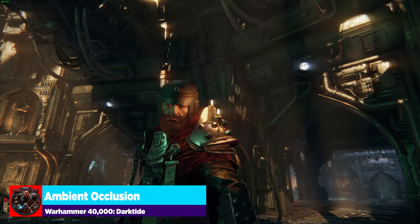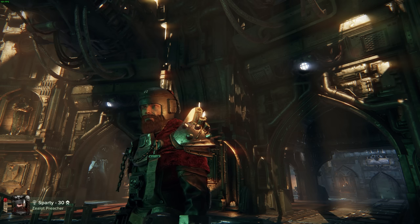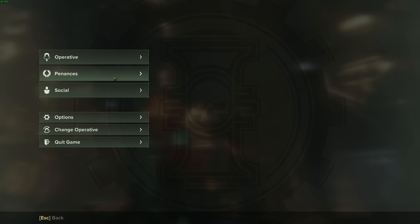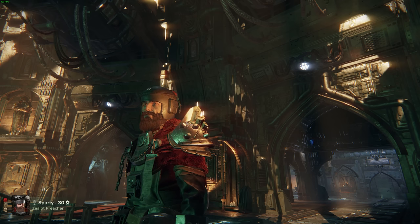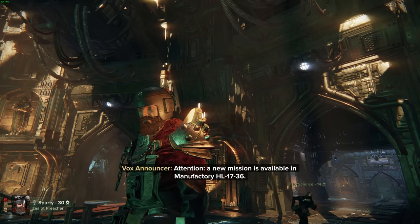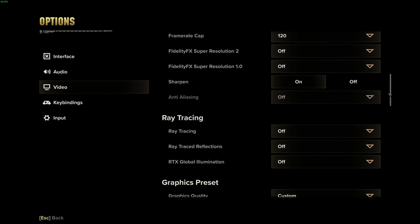The next setting is ambient occlusion — basically the depth and richness of your shadows. This is ambient occlusion on high. Take a look at the archway, the pipes above it, how light hits them and creates deep rich shadows. Look at my character's face, the statue to the left. All those shadows are going to change when we turn ambient occlusion off. Now look — my character's face looks flat, the shadows don't bounce as well, all the pieces of architecture that were in shadow are now a lot flatter because there's no light rolling around them.